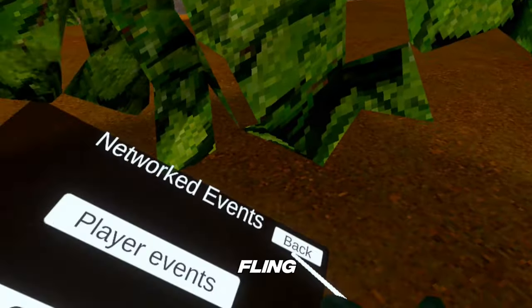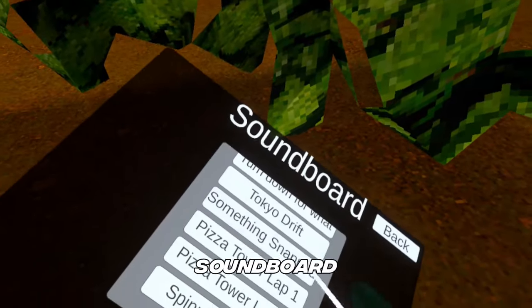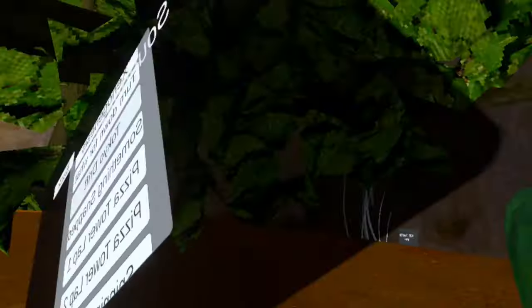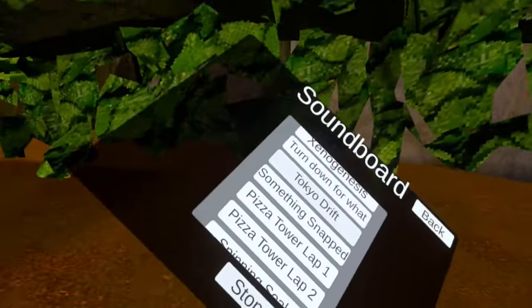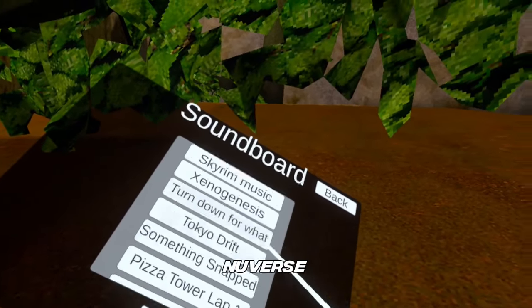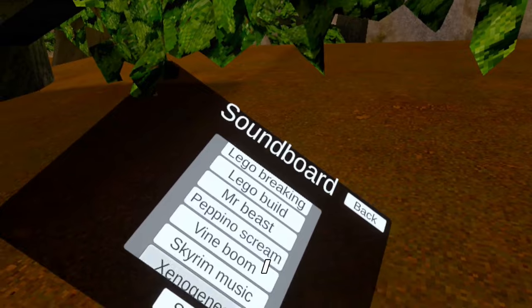So player events you could fling. Global events is what I just looked through. Player doesn't work. Soundboard — you obviously have a soundboard. And then you have this tutorial music — you'll know what I'm saying after I play it. It's like Noobverse Pro audio or some tutorial music.